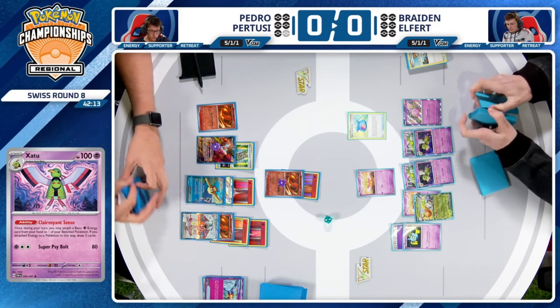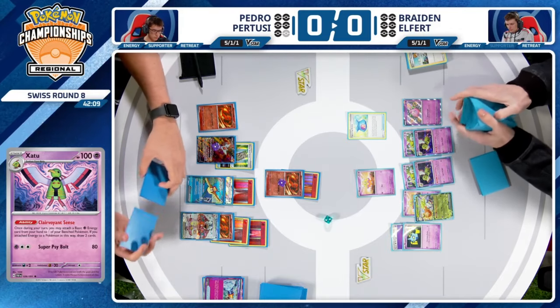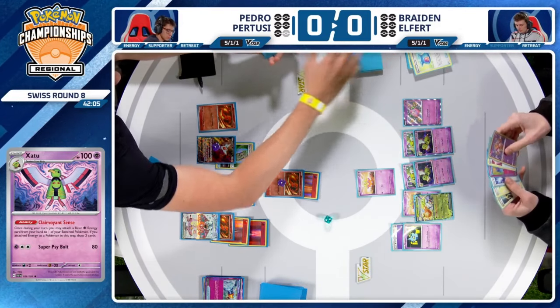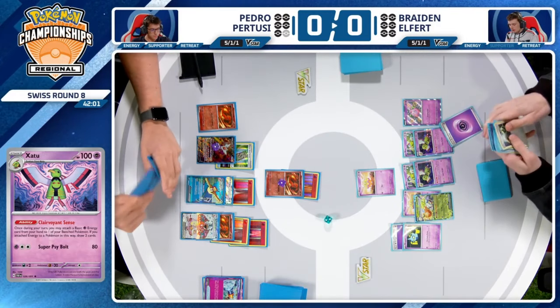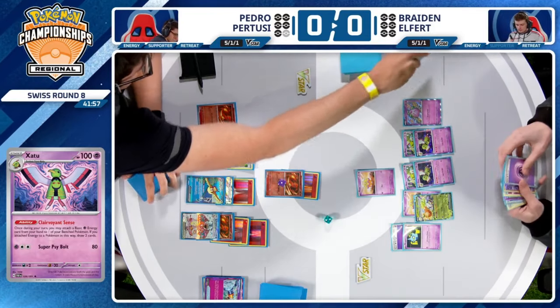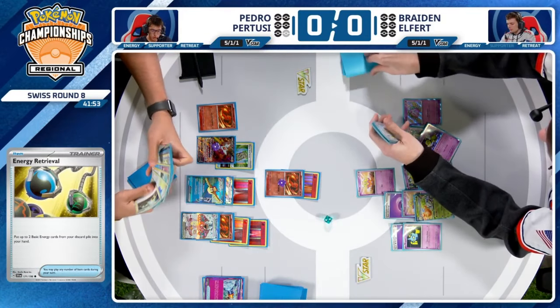It is a little risky. Maybe you go for Shuppet at this position — try to slow Pedro down. You know Shuppet's not going to give up a prize card. Give yourself another turn to potentially establish. While Braden did not draw into any energy cards, he did draw into Energy Retrieval, allowing him to bring an energy back from the discard pile. Drawing two now with Clairvoyant Sense — still no energy found.